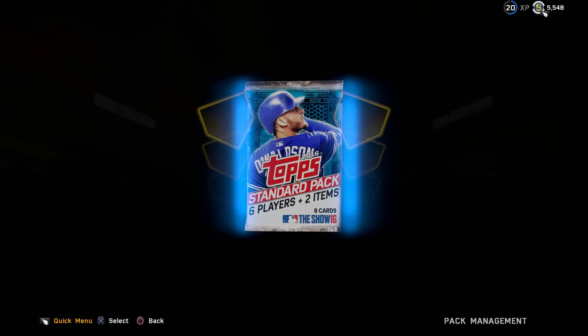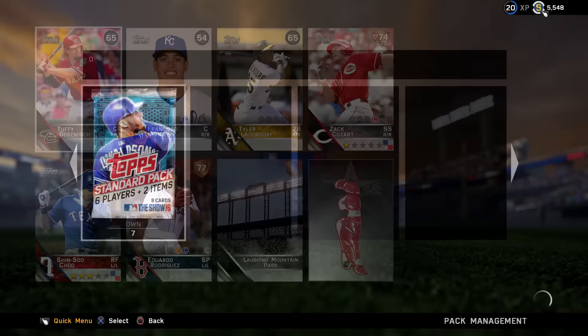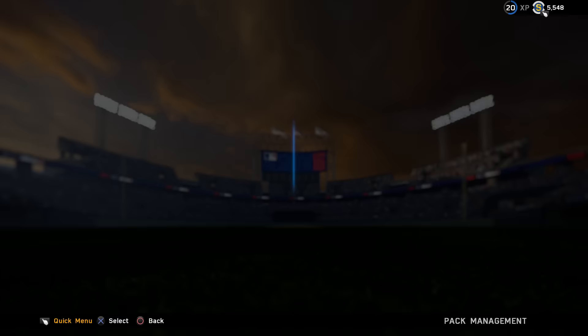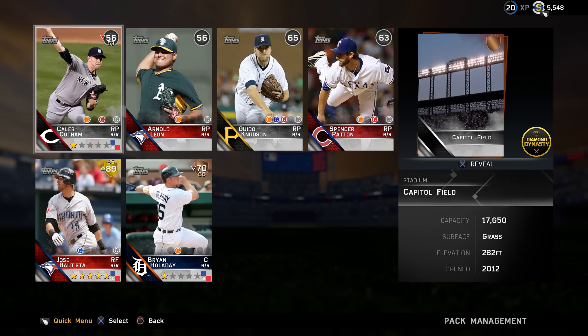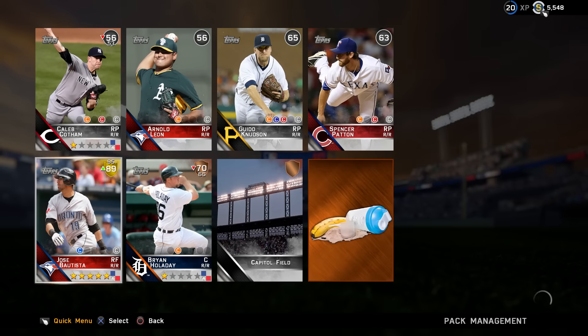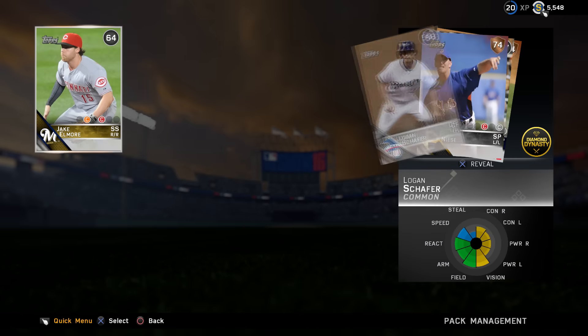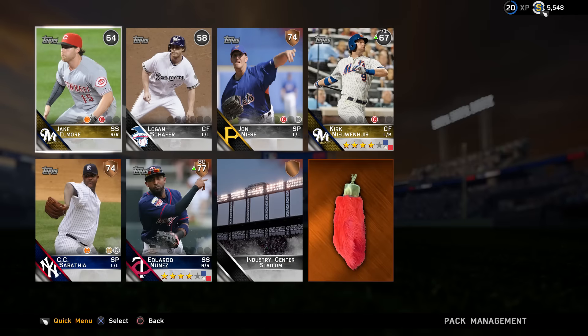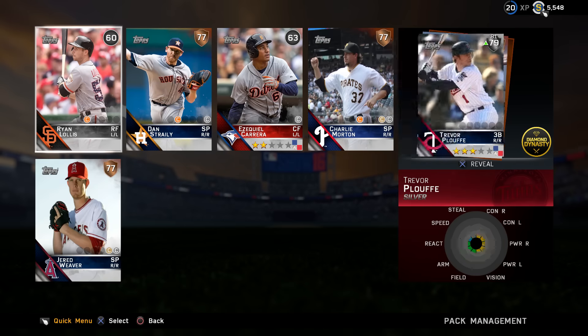Obviously the first thing you want to do is open these free packs, and it really doesn't matter who you pull in them — it's all gravy because they were free. We didn't have to buy these packs. Oh, Joey Bats — Jose Bautista! That's a good pull. We can certainly use him and he has a five-star matchup rating right now, so that is awesome. Everybody else we pull in these packs is just gravy and they're gonna help us accomplish what we need to get done here.